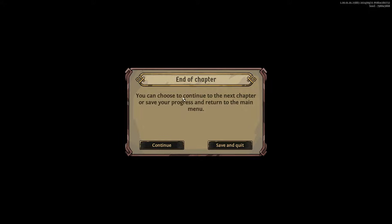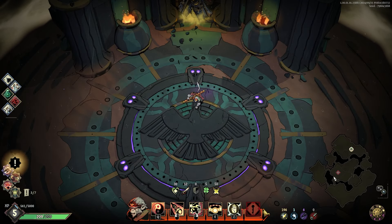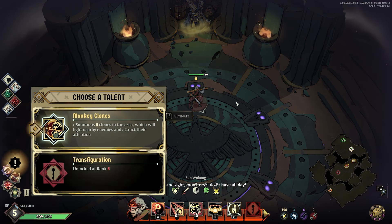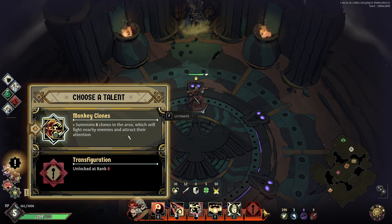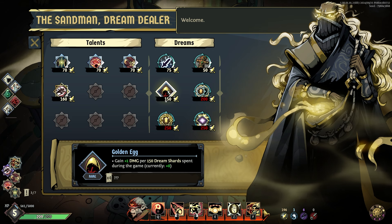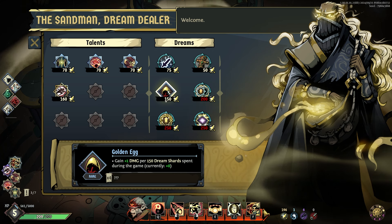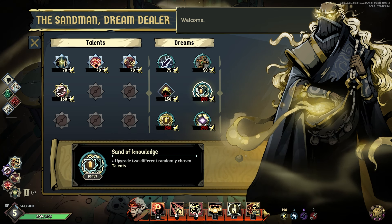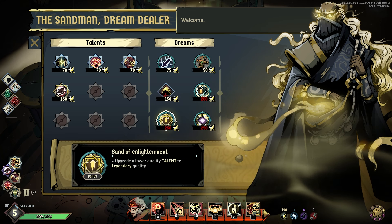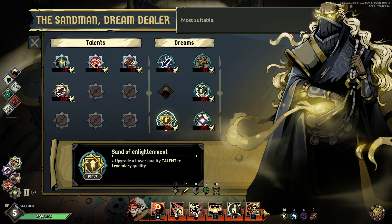Blocks restrict access to special events or challenges and need a key to be opened — understandable. We've reached Chapter 2 and got an achievement! We leveled up and got our ultimate: summon six clones in the area that fight nearby enemies and attract their attention. At the shop: Golden Egg — gain one damage per 150 dream shards spent during the game. I'll take 'Upgrade a lower quality talent to legendary' — most suitable.